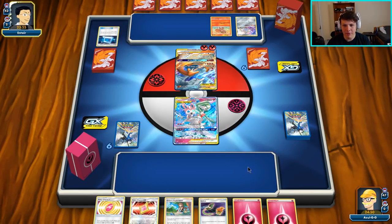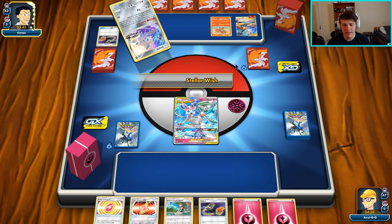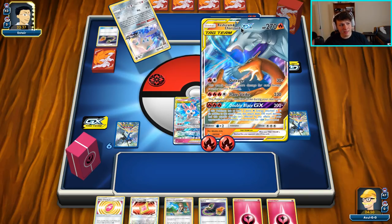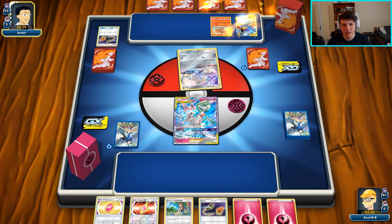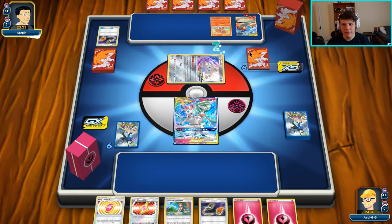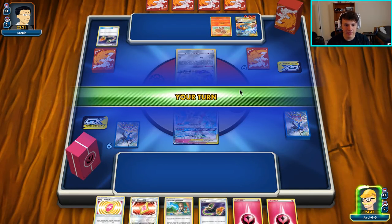We're gonna look to Fairy Song turn one to get another Gardevoir and build up from there. We'll Greens for a Cherish Ball and probably another Greens. It looks like they maybe don't have the energy attachment quite yet and might actually whiff, which would be huge. The turn-one three-energy on Reshizard is a big deal. The new Crystal build whiffs a little more often than the 18 Fire Energy build, but it turns out they didn't whiff — just a slow roll.